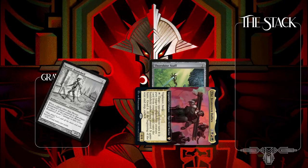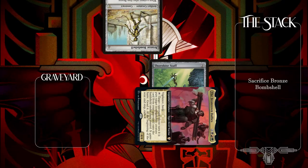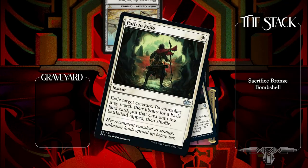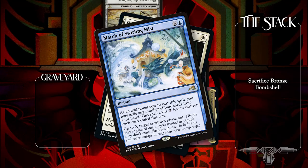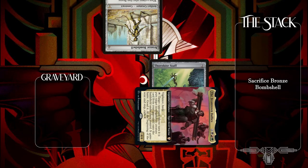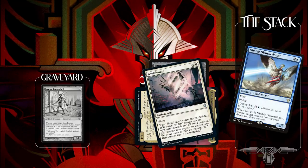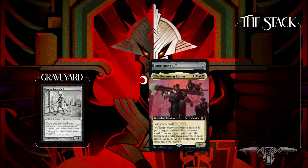Once the Bullies' ability resolves, the Bombshell enters under my opponent's control and triggers its own ability. This is another opportunity to remove the Bullies or the Staff, or deal with the Bronze Bombshell in a more permanent way. Its ability will only deal 7 damage if it's actually sacrificed by the ability, so if you can exile or phase it out with the ability on the stack, you can stop the combo. When the Bombshell's ability resolves, it gets sacrificed and triggers Thornbite Staff. You've got one more opportunity here to stifle the untap trigger or remove any of the key pieces. Once that Thornbite trigger resolves, I've completed my first iteration of the loop and I'm ready to go again.